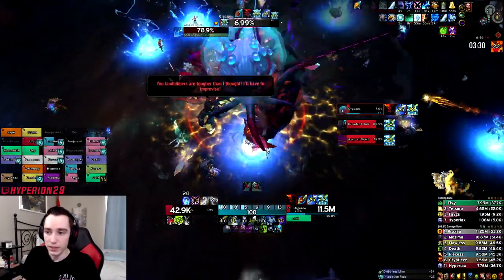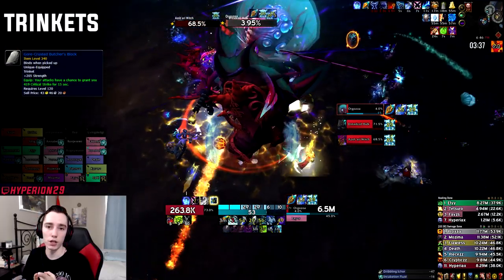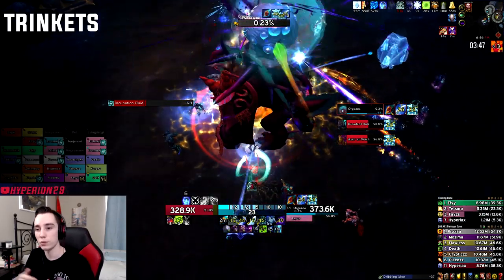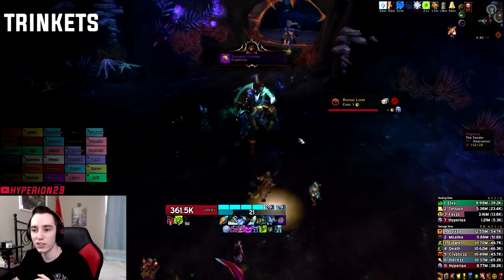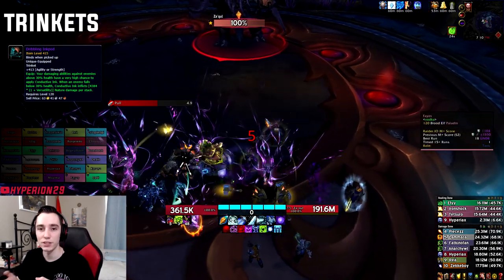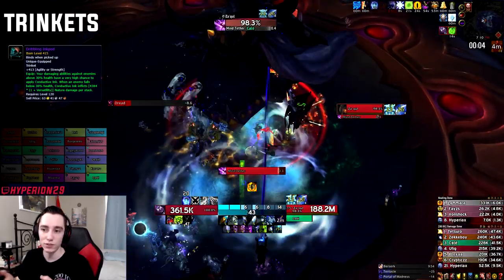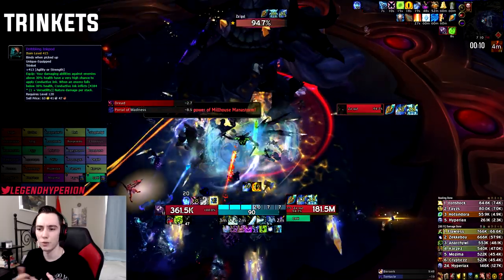For trinkets, from mythic plus, Butcher's Block is essentially the only decent proc trinket remaining. Most frost DKs are now running a double on-use setup, which I'll discuss shortly. From the raid, the only passive trinket I'd even consider is the Dribbling Inkpod, and even that isn't great on heroic because fight lengths are too short to stack it up. On mythic, it's also not great on the first few shorter bosses.